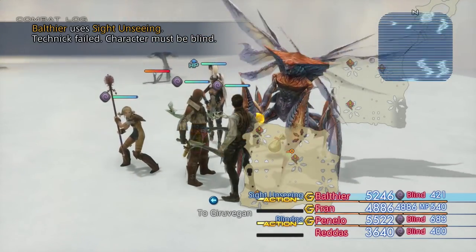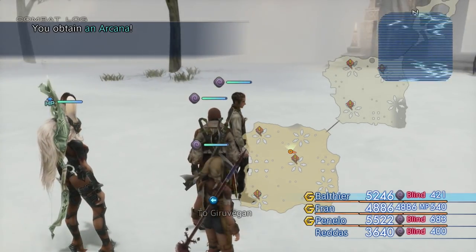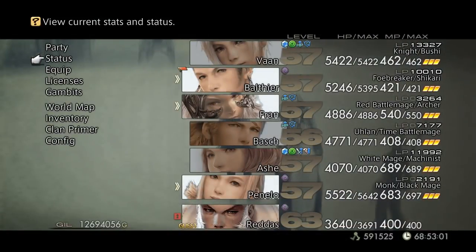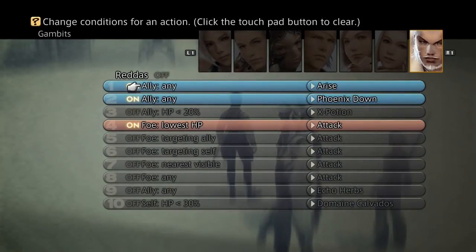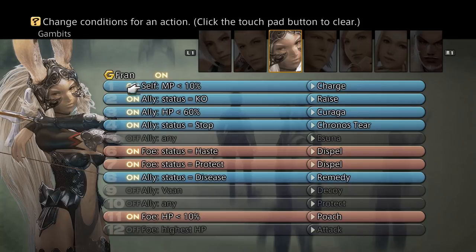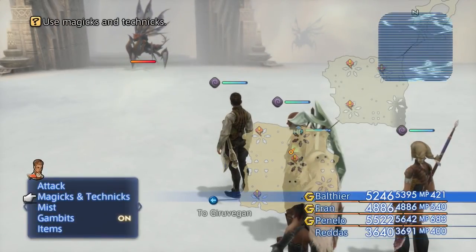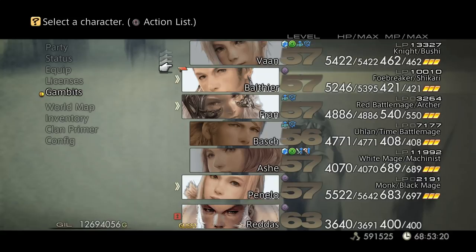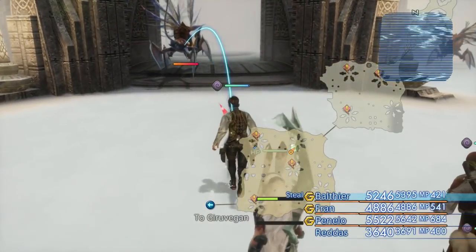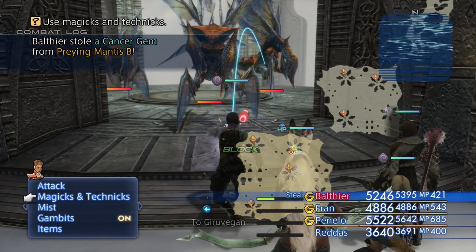There's blind. Make sure that nobody else is doing anything that's going to attack — we do not want any kind of attacks here. Reddus's gambits are off, that's fine. No attacks. Bash isn't in the party. So let's just try and steal on this next one. Hopefully we'll get one of the items that we need here. A Dark Crystal again... Cancer Gem, brilliant. So I've got all three of those now.